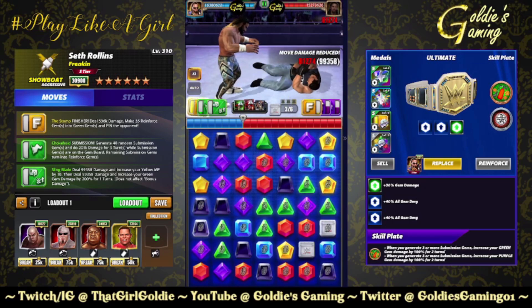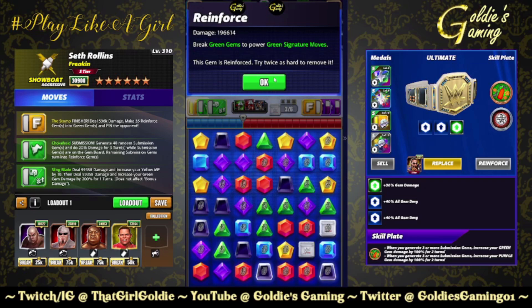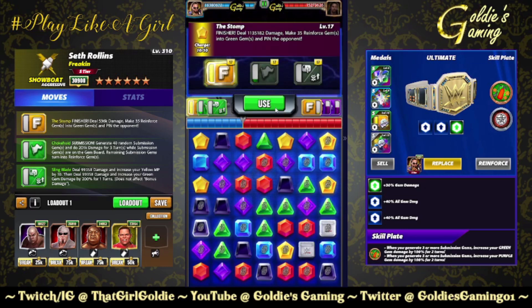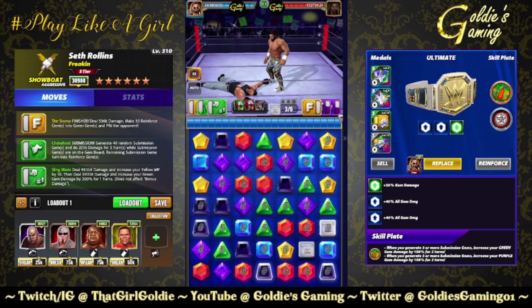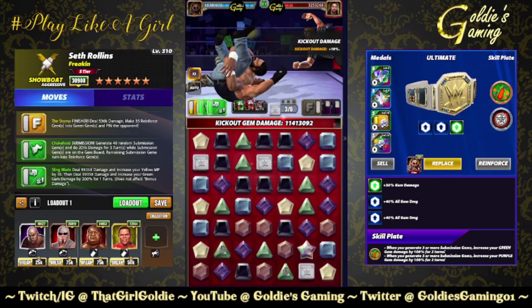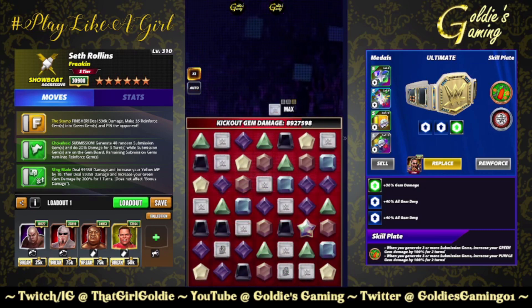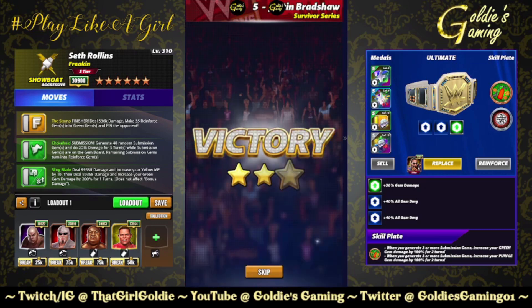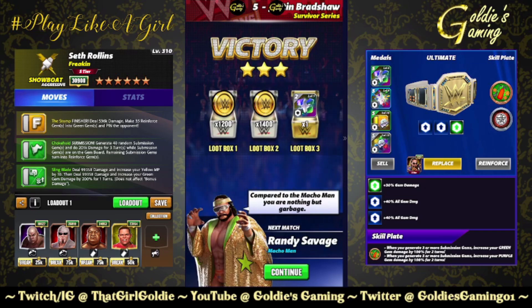Increase our yellow MP, increase our green gem damage, and now we're up to 166 on a non-reinforced gem, 196 on a green reinforced gem. Finisher is hitting over a mil. We do have a yellow percent metal — 35 reinforce into green, full recycle, pin the opponent. We got all but two — it's 12 mil! Turn two, pretty decent. That is one gem damage build. Let's take a peek at the reds.